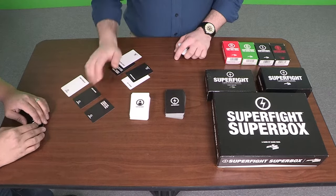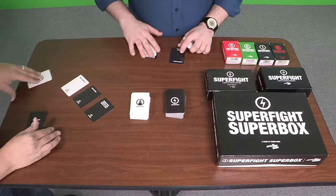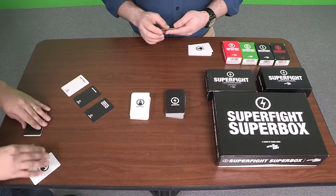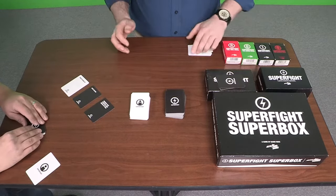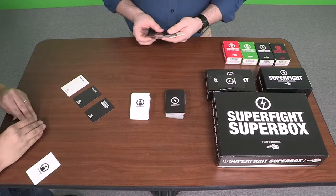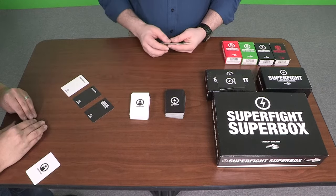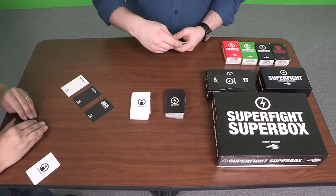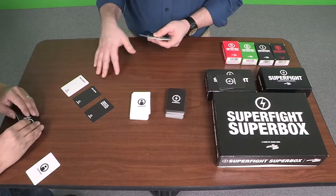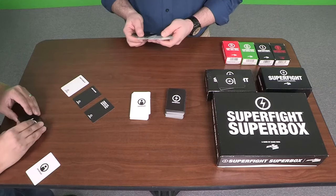So Nightcrawler wins. He gets my character card as a score. One way to play is whoever first wins five battles wins the game. We go into another round — Nightcrawler with acid blood and the stretchy moving tongue is the standing champion. I'll draw back up to five white cards and five black cards, and I'm going to try to craft a new champion that can destroy Nightcrawler.